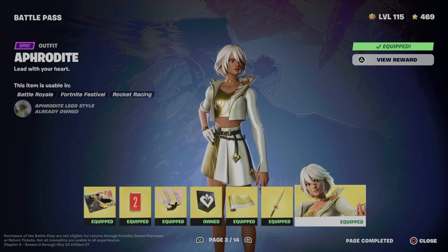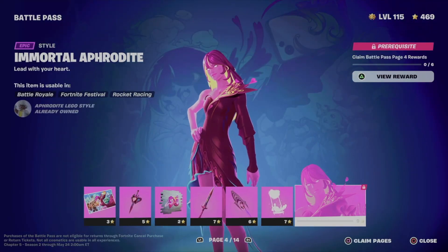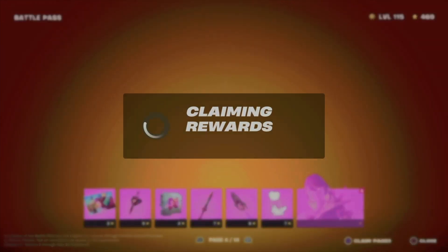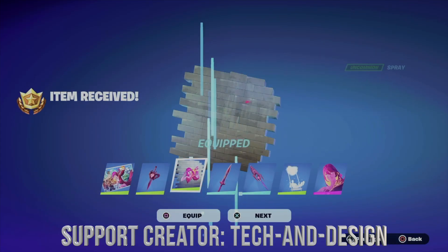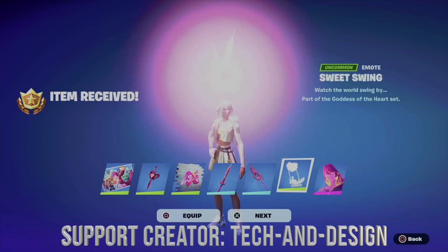On page number four it's the same deal — in order to get everything, especially the skin style, we can just claim the entire page. We're going to do the exact same thing, claim the entire page, and we equip everything we just got, including this awesome emote and the skin.